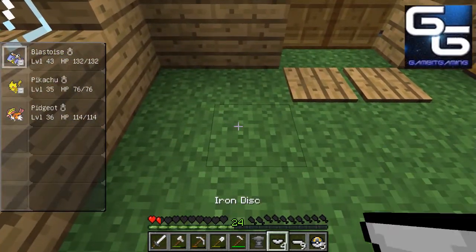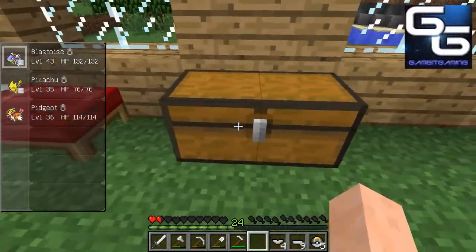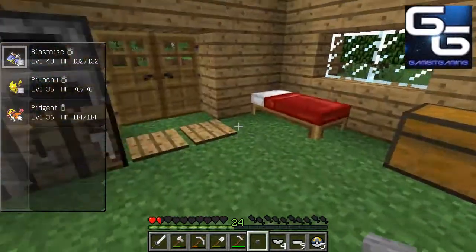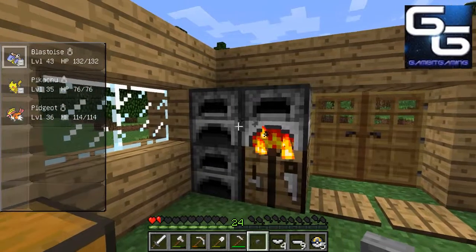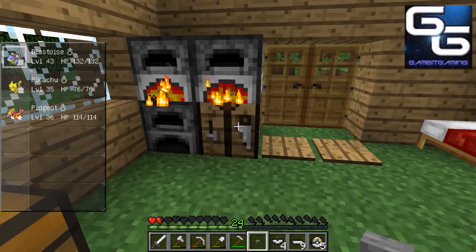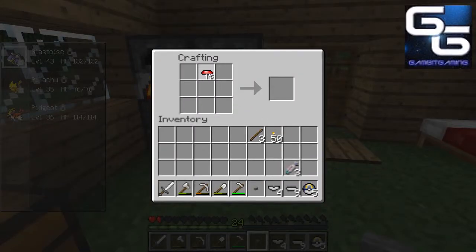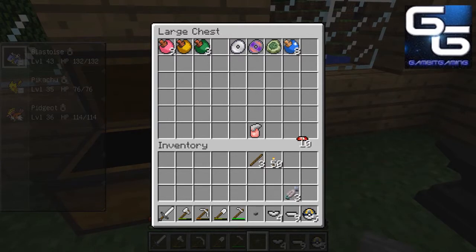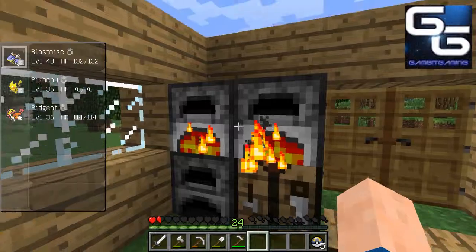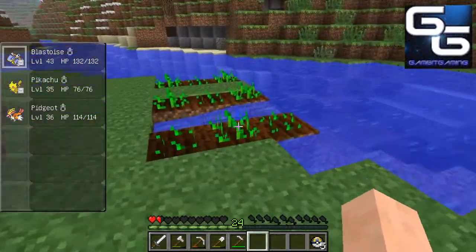I've only got one button, I need more buttons. I'll take that, throw it in there and throw the rest of it in there. I've got some fish. I've got to break those two so there's no point. We've got five ultra balls — I just want to try to catch at least one more. Let's throw all this back in there. Let's see how our wheat's growing.